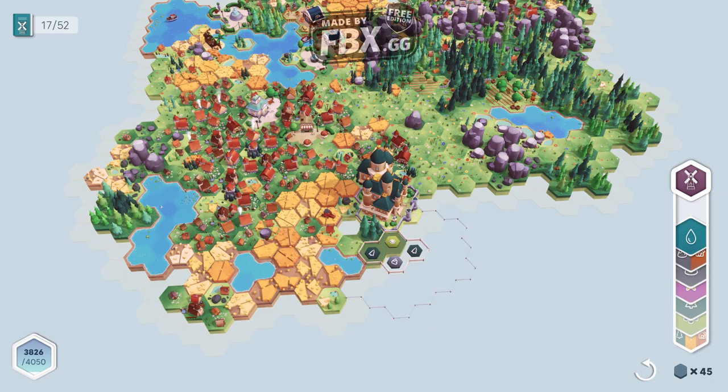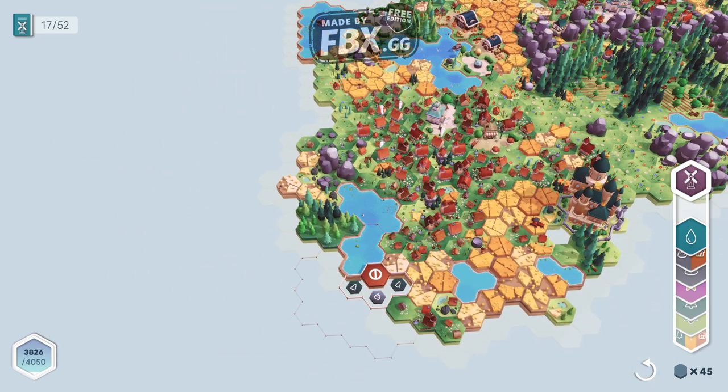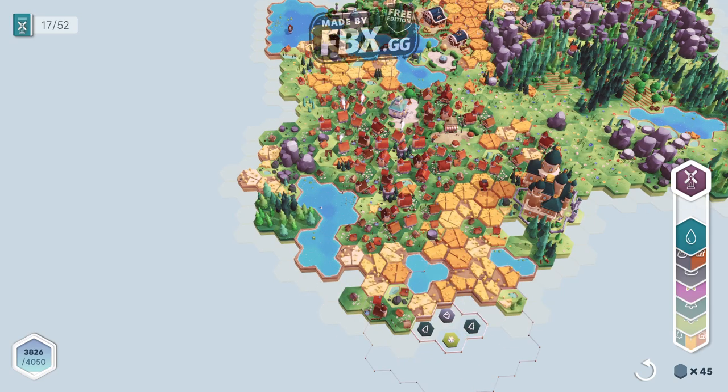Still not reaching. How about on the left where we have those small houses? You see we have this little area with four houses. If you're lucky and still have cards, just put more houses and things to upgrade around it.